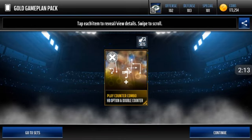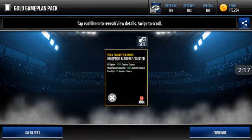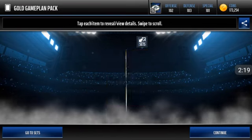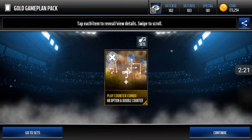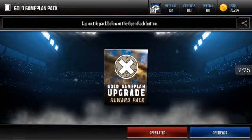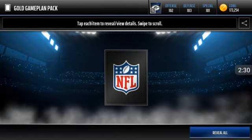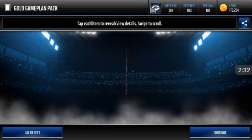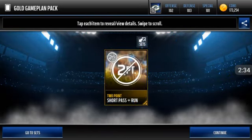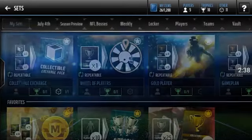Let's open the first one. We get Half Bag Option and Palm Double Card Counter, or whatever — that counters run plays, that could be good. Let's open the second one. Let's see if we can get a run plus PA pass or something. We get a Short Pass Plus Run — that's a pretty decent one. I'm going to make profit on that one.